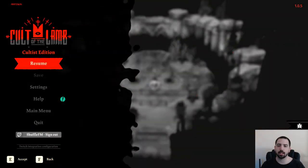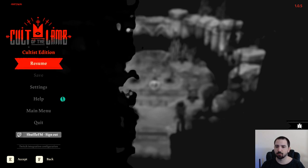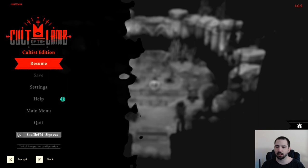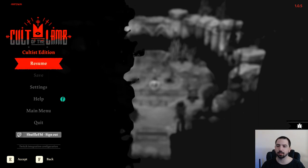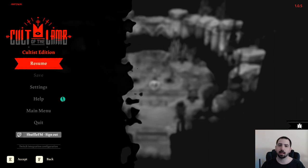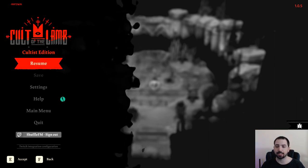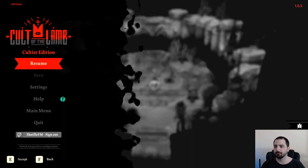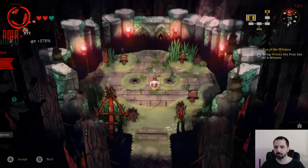To start off, we're going to talk about crusades — aka missions. This is what the game throws at you at the beginning alongside base management. Really the game is divided into those two parts: crusades, get a bunch of stuff, come back, manage your base, and then go back out on a crusade — or runs, or whatever you want to call them.